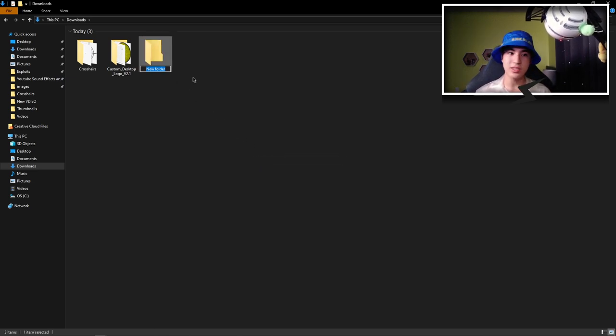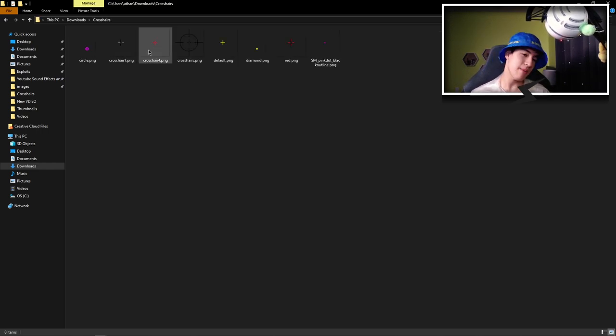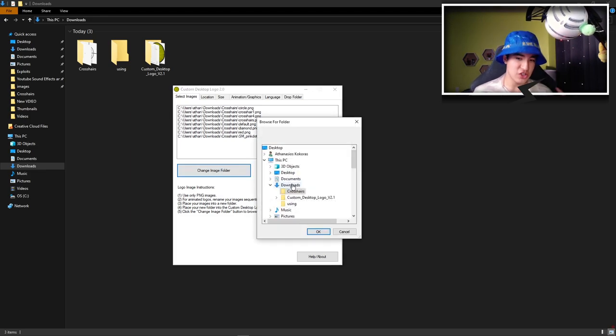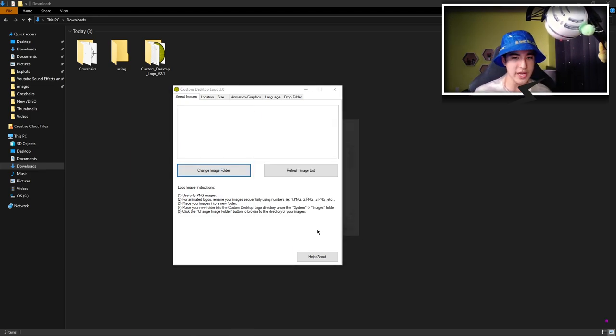We can go here and click on New Folder. Let's just name it 'using' — the crosshair I'm using. Let's go for the circle. It's not that crazy, but it's kind of special. So we put it in the using folder, open up the exe, minimize the folder, change the folder location, refresh it, and as you can see, it is right here.